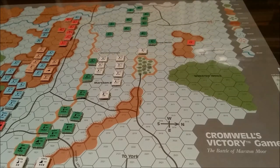Introduction. The Cromwell's Victory game is a tactical two-player game of the English Civil War battle at Long Marston on 2 July 1644. The combined Royalist armies of Newcastle and Prince Rupert met and fought the Allied Parliamentarian and Scottish armies of Fairfax, Manchester, and Levin.